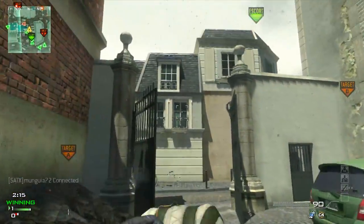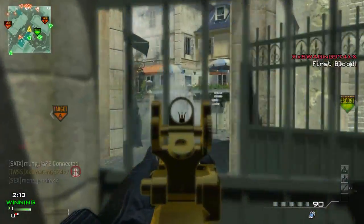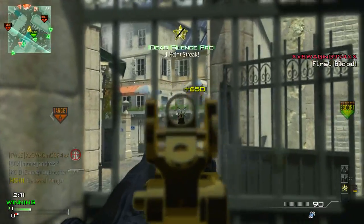Hey guys, JNAS here. What is up guys? This is a 32-in-1 S&D Moab with no riot shielders.